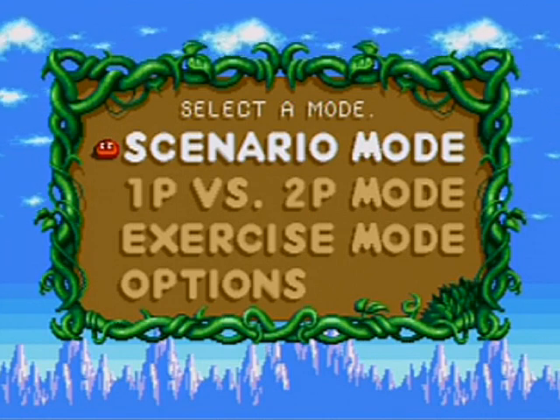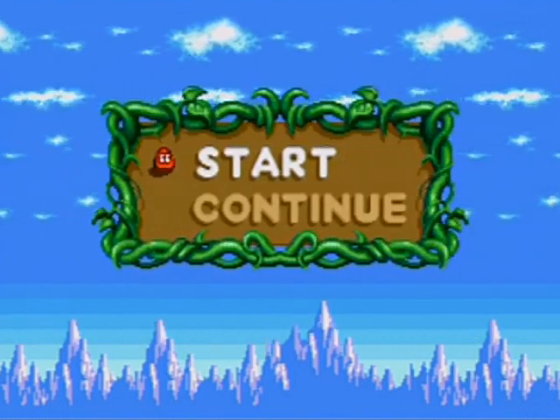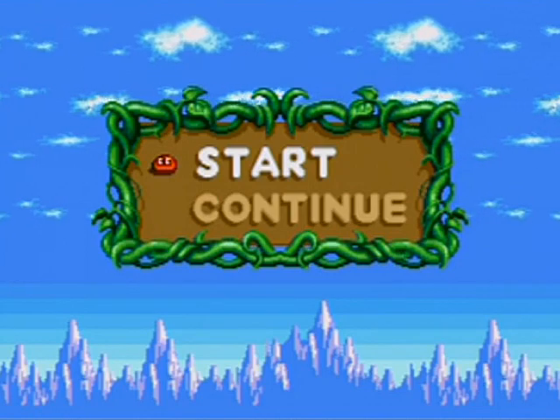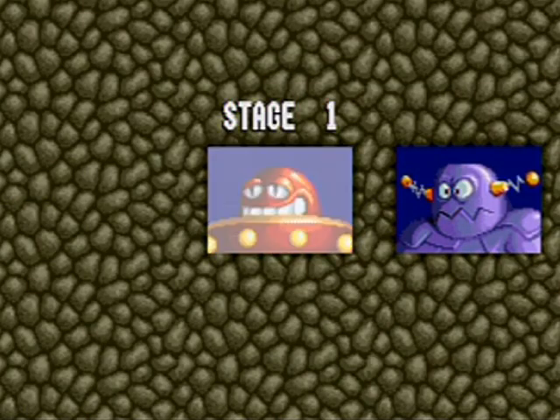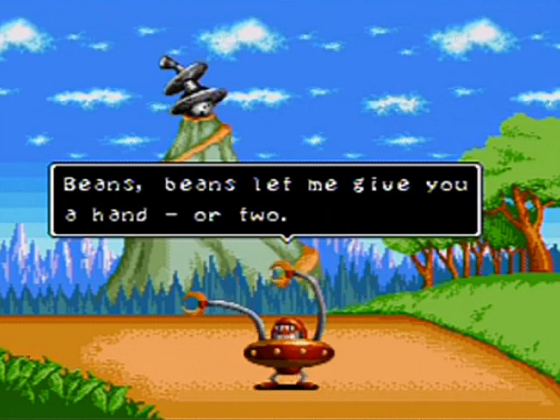We're not just going through one difficulty going up to the next — no, we're going to the hardest of the hard. You can put in passwords to go to later stages; I'll list the passwords as I go off to the side. But anyway, first stage, we are up with Arms. Beans, beans, let me give you a hand or two.